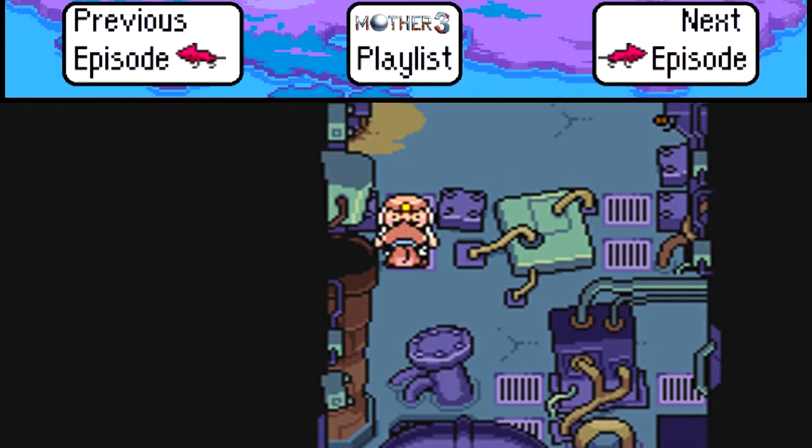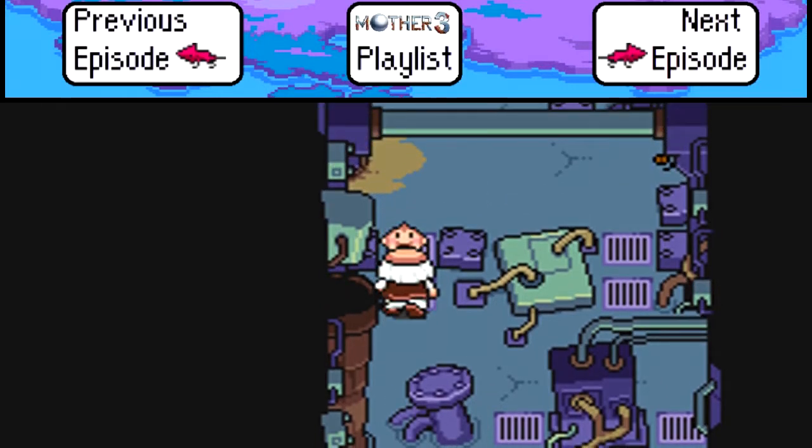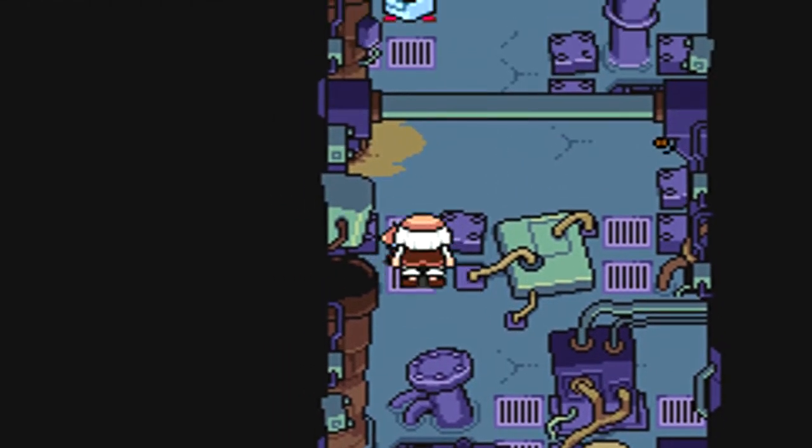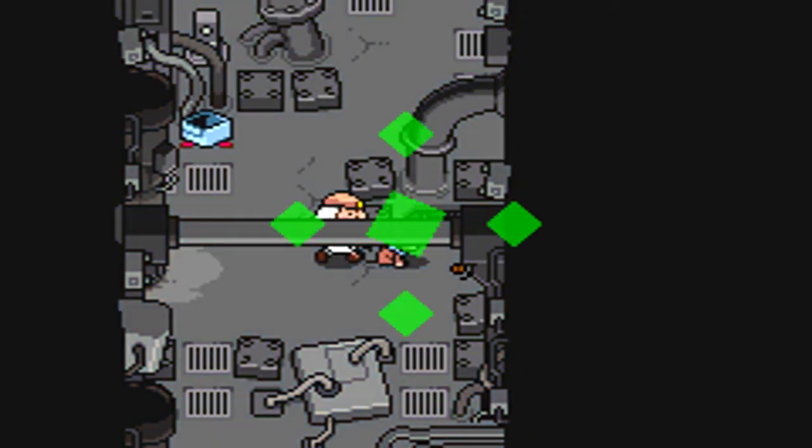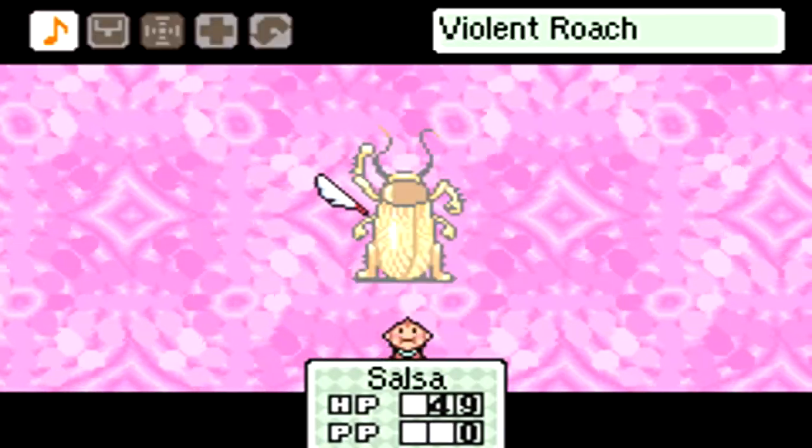Hey guys, NDTV here with some more Mother 3. Last episode, we finished off exploring the desert and got all the sprites for the enemies there. This episode, we're underground and dealing with violet roaches.